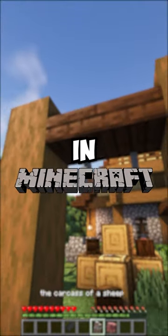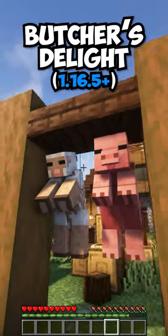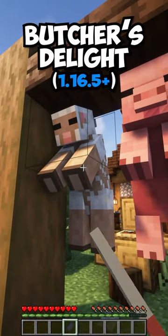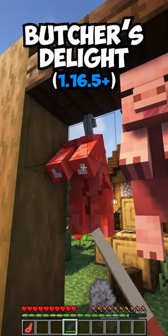Ever wanted to become a butcher in Minecraft? The Butcher's Delight mod implements all of the stages of animal processing. Simply kill an animal, then place it on a meat hook, and chop it up with a cleaver to get several pieces of meat.